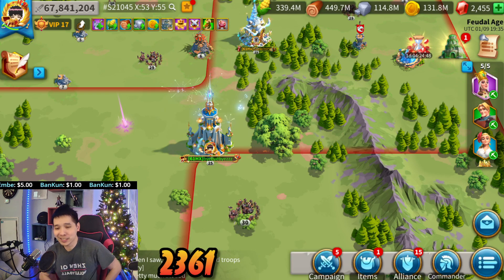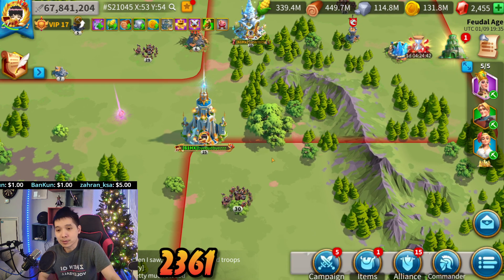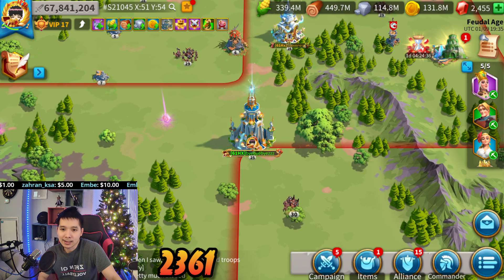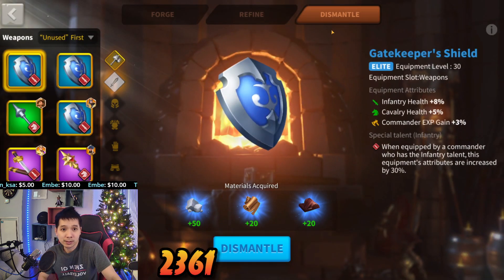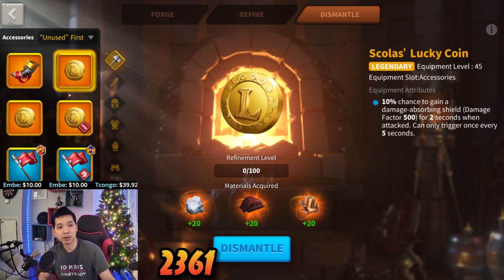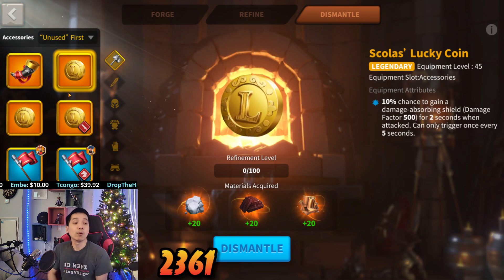Hey, what's up guys, it's boi boi here. So there is something that I need to do to prepare for my Season 2 KvK, and that one thing I need to do is dismantle two of my lucky coins. A lot of you guys might be wondering why I want to dismantle my two lucky coins.